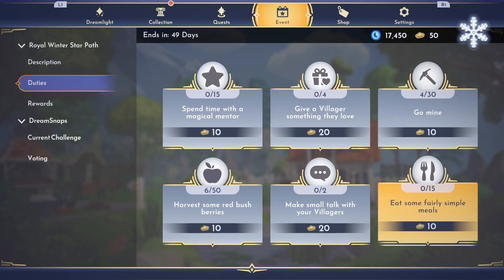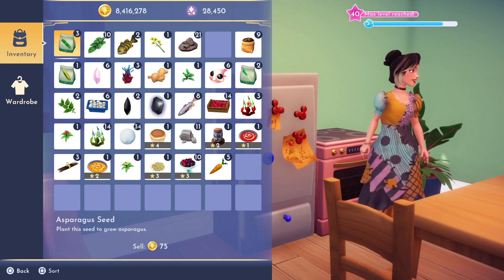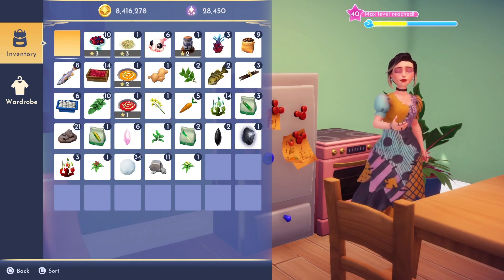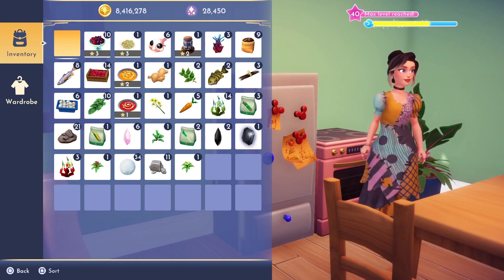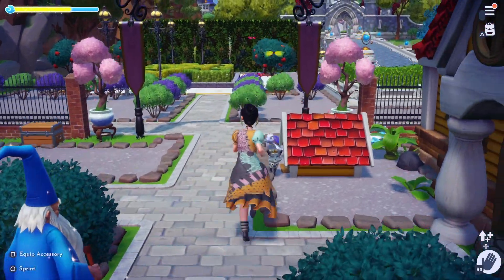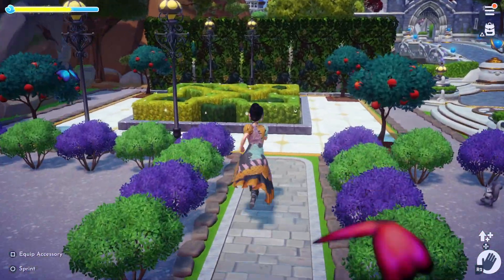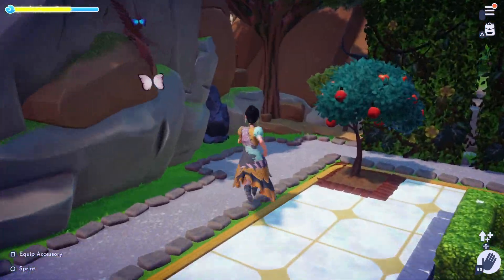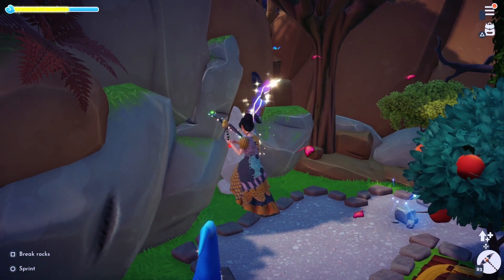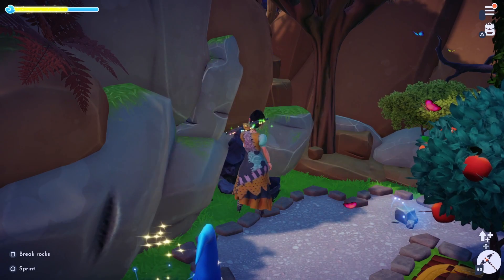And that is everything for the Royal Winter Star Path! I have seen some comments of players being a bit disappointed with some of the items and the theme of the path, but I personally love the items in this Star Path. They're a bit more neutral which makes them easier to use with other decorations, and I think they will look so beautiful in the Frosted Heights. What do you think of the Star Path and all the rewards we get to claim? If you found this video useful, please leave a like and don't forget to subscribe if you'd like to see more content like this. I hope to see you next time as we continue our Disney adventures.